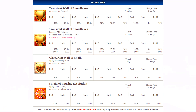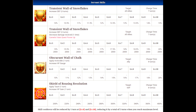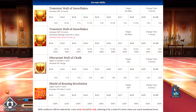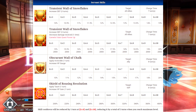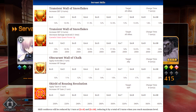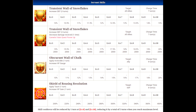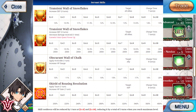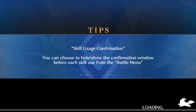Her third skill is Shield of Rousing Resolution, which applies taunt for one turn and increases noble phantasm gain for one turn. This skill isn't in the global game yet. It appears to increase NP gauge by 200% at level 1, which suggests you could use her noble phantasm almost immediately after activating this skill. On a defensive character, being able to recycle noble phantasms as quickly as possible is definitely ideal.